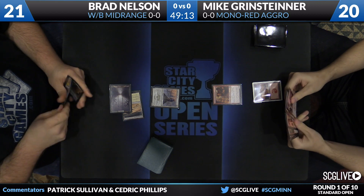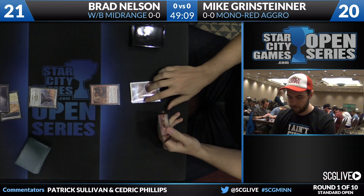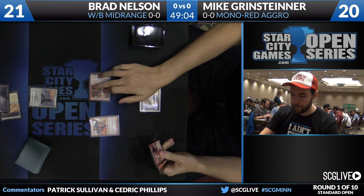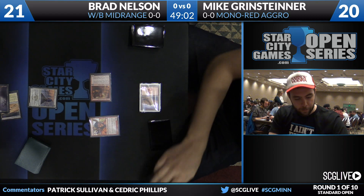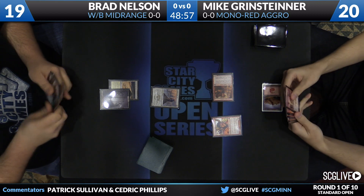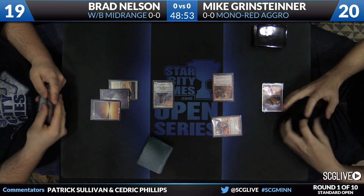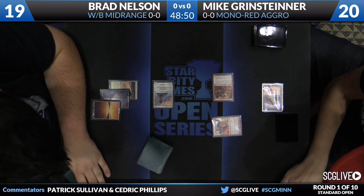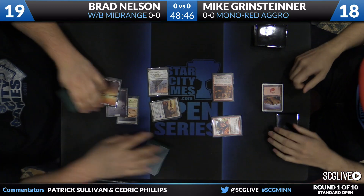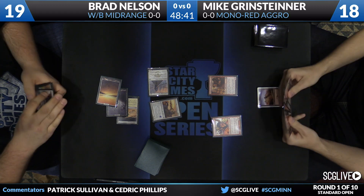Mike Grinsteiner has a Foundry Street Denizen and a Mountain to start things off. He's on Mono-Red aggro. He does have Goblin Rabblemaster in his main deck — we have seen some players slant away from that card, but he does have four copies. He will play a Firedrinker Satyr, make the Denizen a little bit bigger, and attack for two. But that means Seeker of the Way is going to live, and that's exactly where you want to be if you're Brad. Seeker of the Way is one of the most important cards in the format you could be playing to help the Mono-Red matchup.